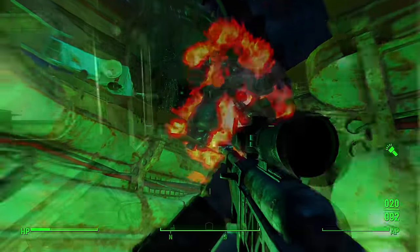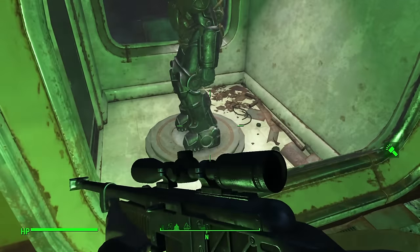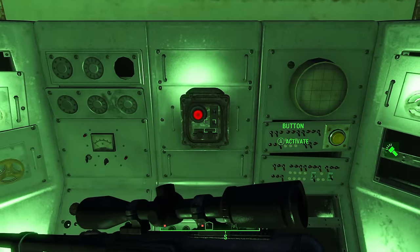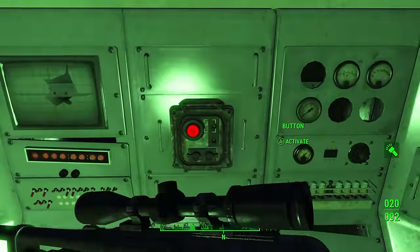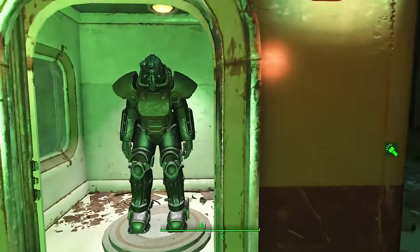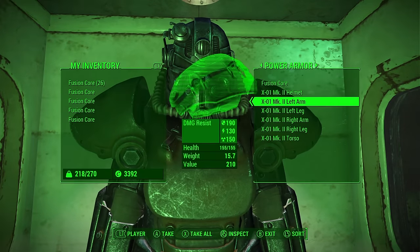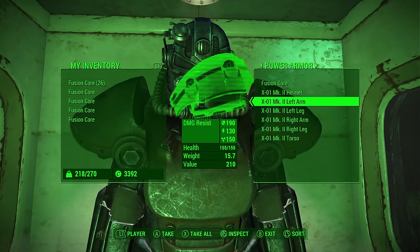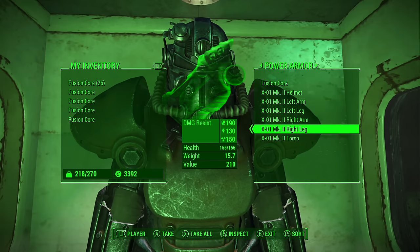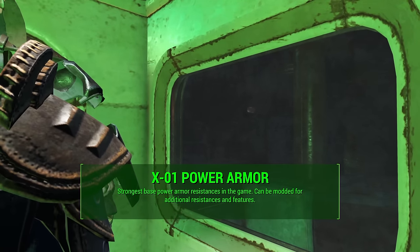Once you've killed the Assaultron and the Sentry Bot — they both spawn from hidden rooms on either side of the top floor — you're going to want to press the red buttons on either side of those hidden rooms. That will open the central compartment where you can see the power armor in a glass case. Don't be alarmed if the model doesn't look like X01 at first; once I looked inside all the pieces were X01, and once I hopped in it changed the model.